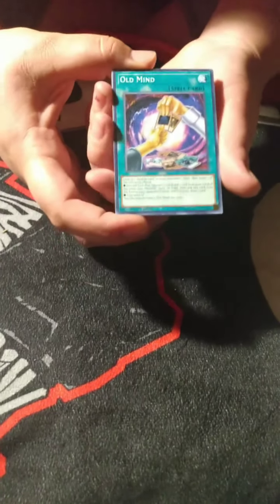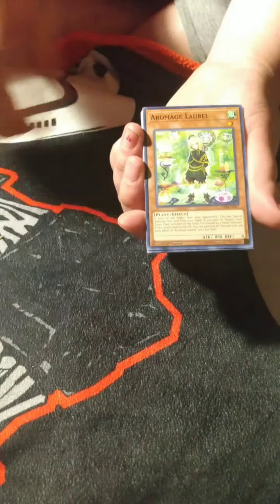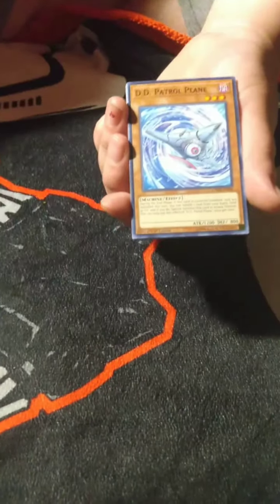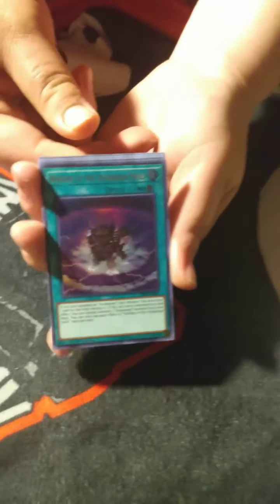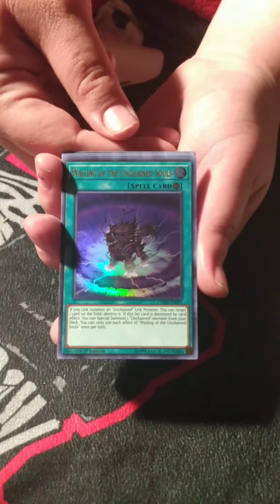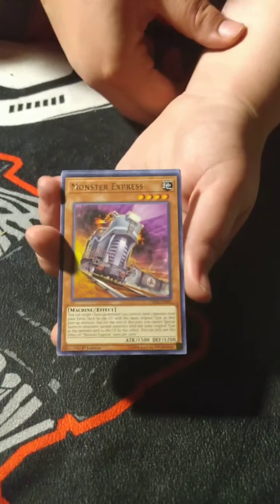Starting off we have Old Mind, Arrow Mage Laurel, DD Patrol Plane, Wailing of the Unchained Souls — you guys gotta check out the artwork on that, it looks crazy. Pulled an ultra on the first pack! Girl nerds, I pulled an ultra on my first pack too.